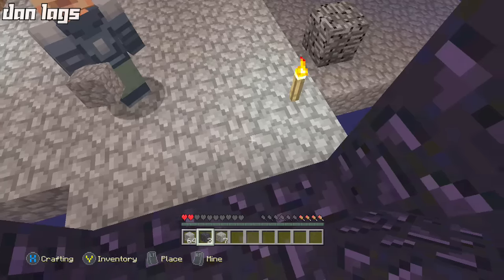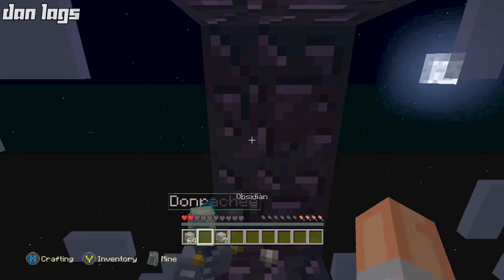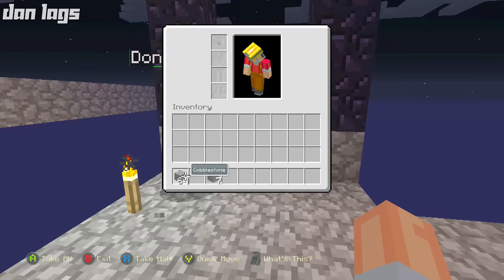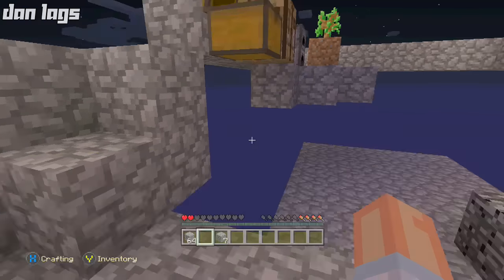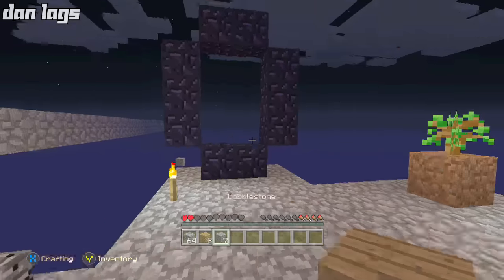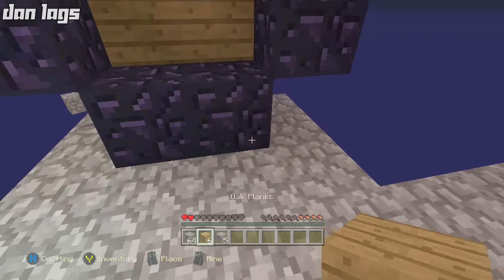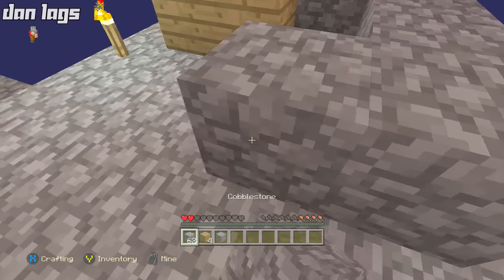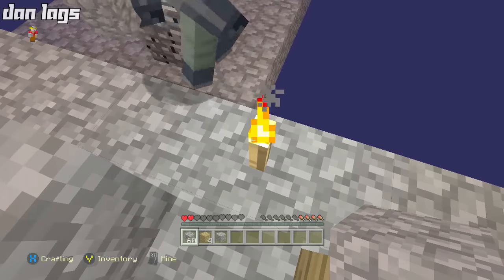Okay, bang and boom — the portal frame is made! Now the next thing we have to do — and this is a cool trick I never knew about, so it's a good thing we researched this — apparently there are some goodies in the nether we need desperately. Now I'm gonna place the wood there and there, and then make a frame of cobblestone around it so I can place the lava.